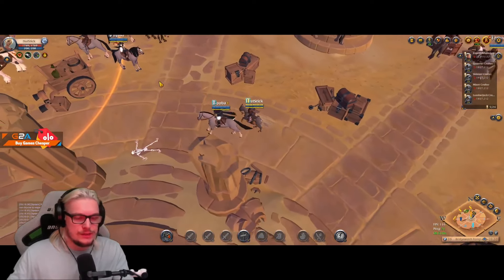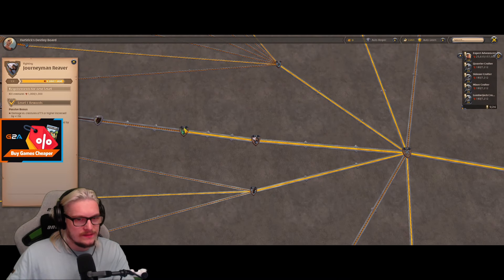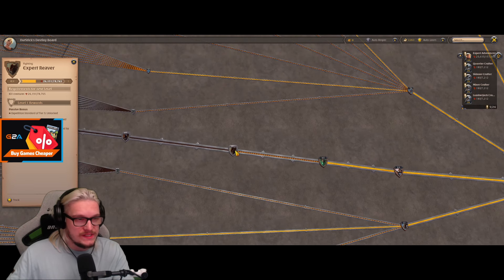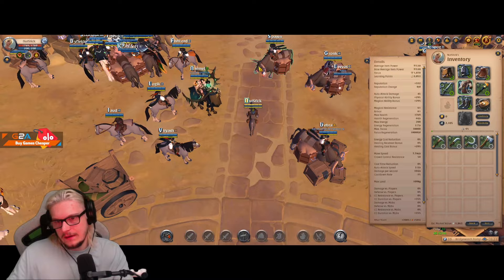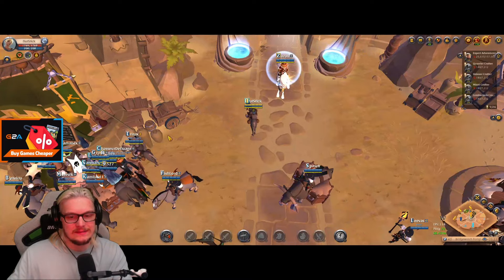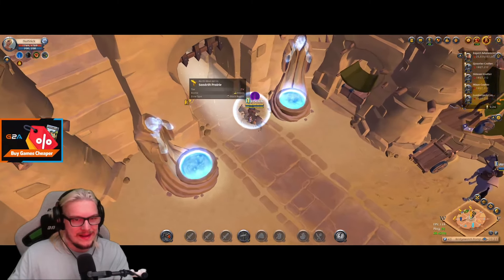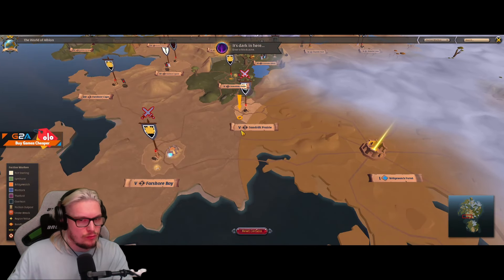A few things to check before entering the black zone: press B and go to this left-hand line — you'll see something called Reaver. Each stage you reach increases your damage and defenses against specific tiered creatures, so it'll feel rough at first until you get higher Reaver levels. Also, whenever you're heading out into the black zone, I always recommend clicking on the blue shrine. It makes you invisible and immune to damage — click it, mount up, and exit into the black zone.